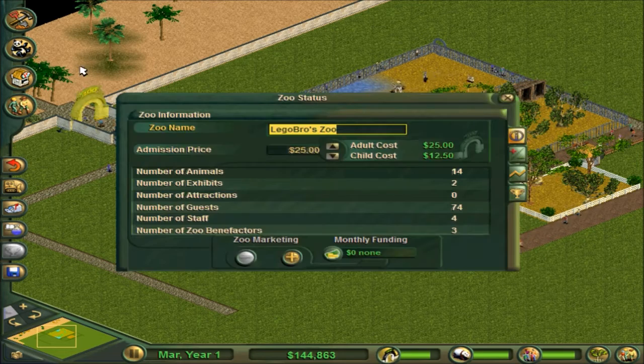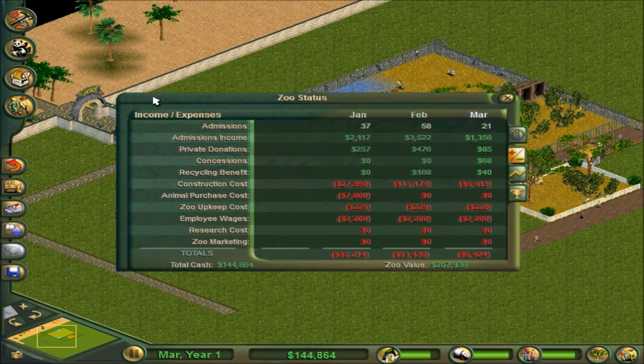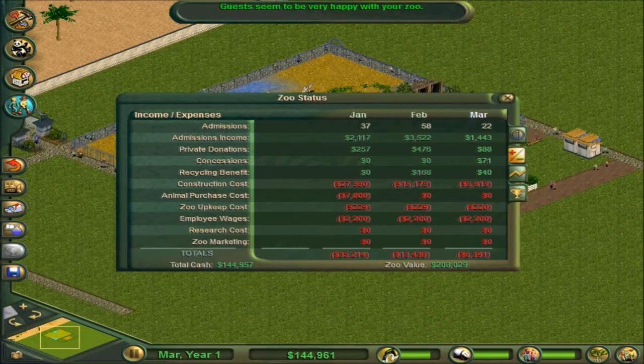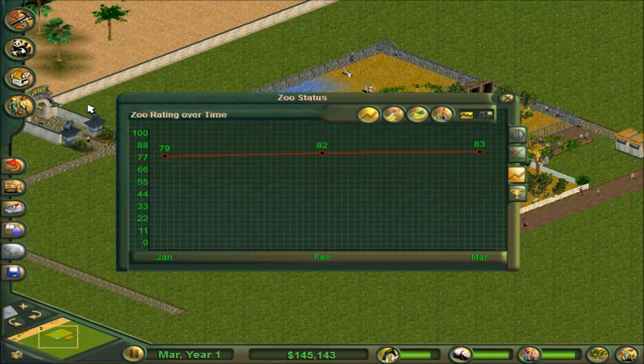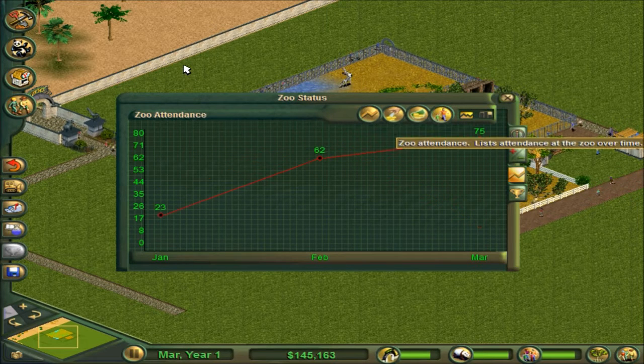Let's look at our finances. Right now our value is higher than what we've spent - we haven't spent that much. For January we lost a bunch, but we're slowly making better income. We had a lot of donations here. Our rating is going up. Not too much to see on donations.